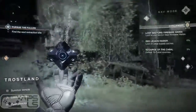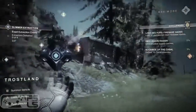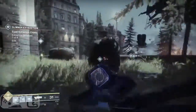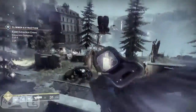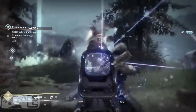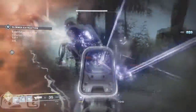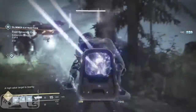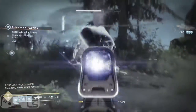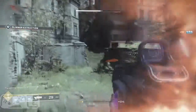Another old exotic is returning to Destiny 2, and that is the Hard Light Exotic Auto Rifle. Its main perk is that its bullets ricochet off surfaces. And now in Destiny 2, it seems to do void damage. It wasn't that great in Destiny 1 and was pretty much forgotten, so hopefully Bungie did a good job remaking it so that it's actually fun to play with.